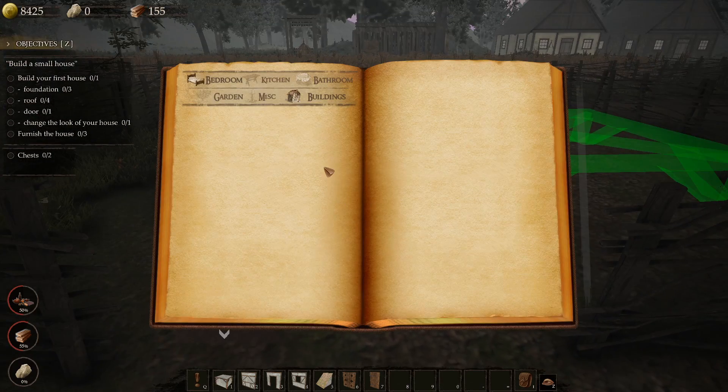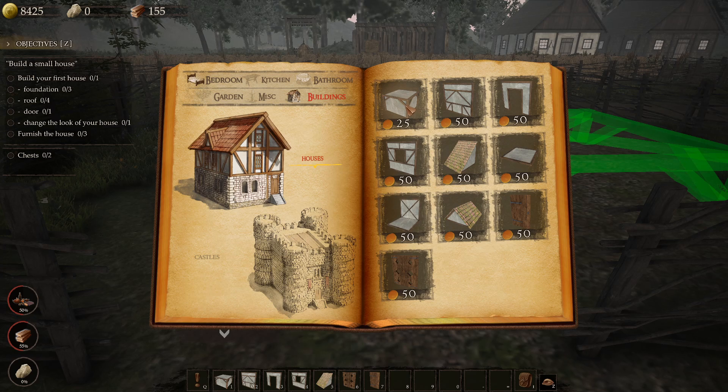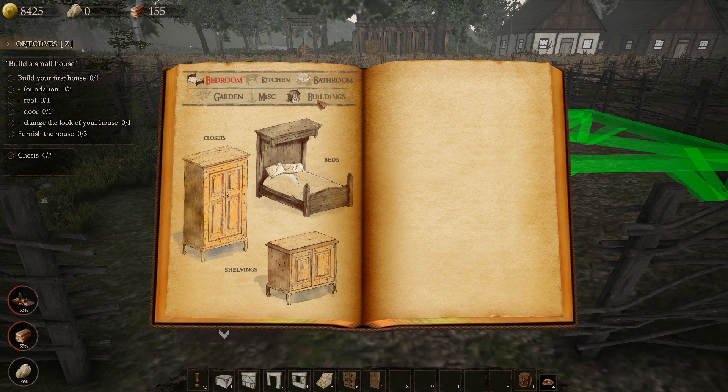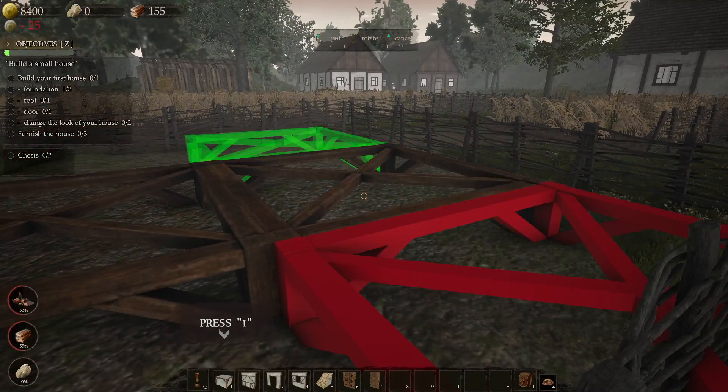Push the I key. Build your first house. Foundation. Is that a foundation or a floor? Miscellaneous. Gardens. Bathroom. Bedroom. Buildings. I only have access to two things. I think this is it.